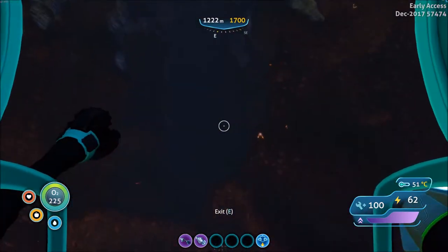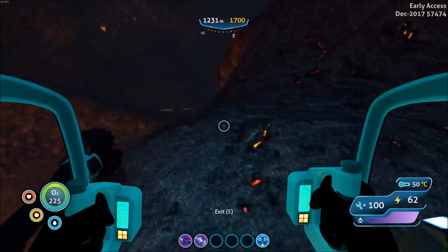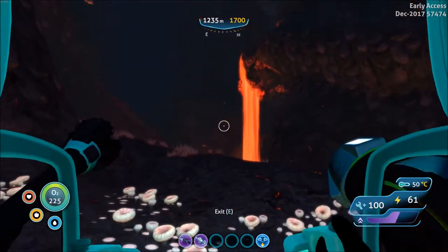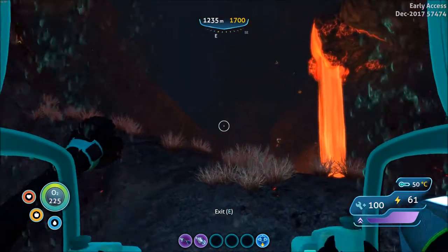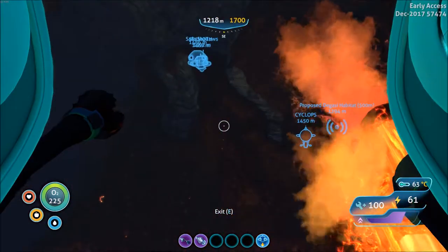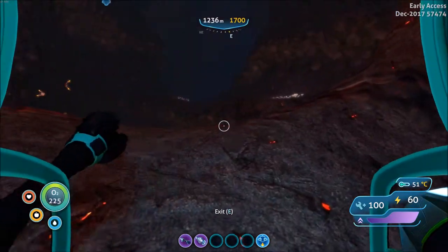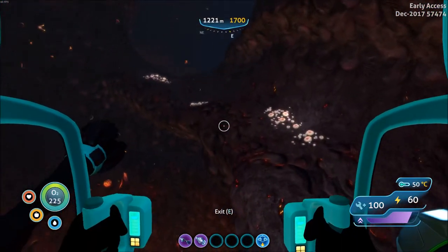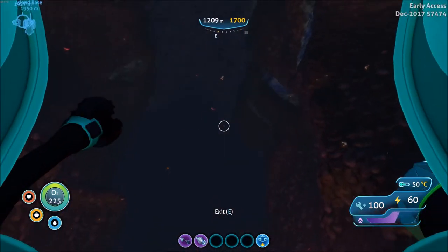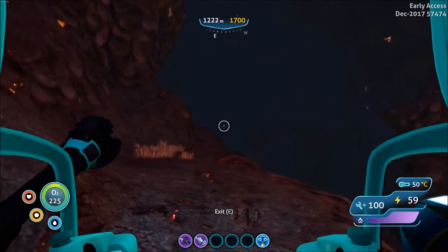I believe that this way is the correct way to go. This is the first time I've ever been to this area before, so I'm not really sure where I'm going. There's a lava waterfall — it is kind of interesting to look up and see the Safe Shallows stuff and the Sea Moth that's there like pretty much right above me. It's pretty cool to think that we might be right below the Safe Shallows. I don't hear the Sea Dragon Leviathan or anything.